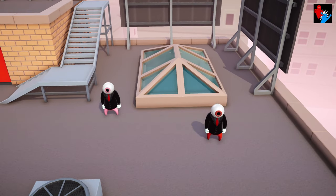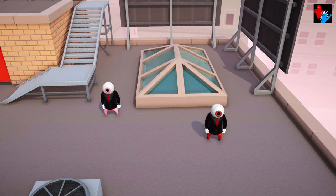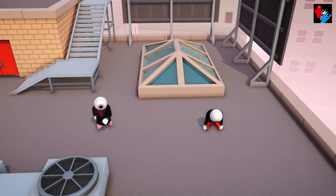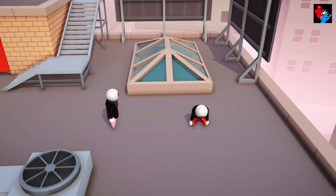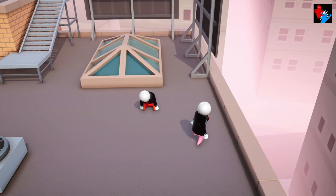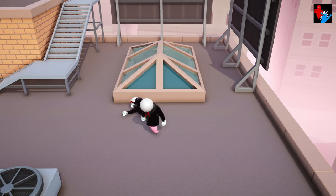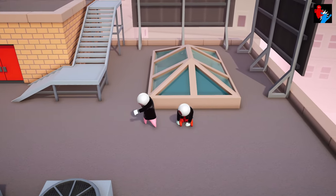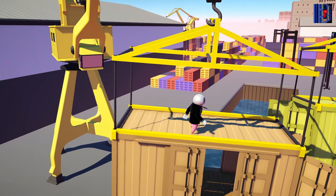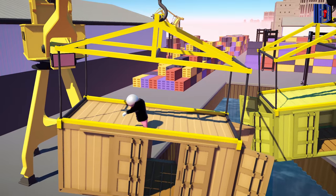Drop Kick: again, easier when the opponent is sitting down. This time you hold the kick button while in the air — for me it's X on the controller. This one's a lot easier to do than Big Head, as seen.